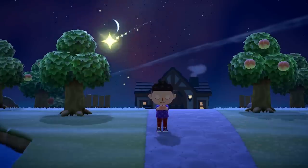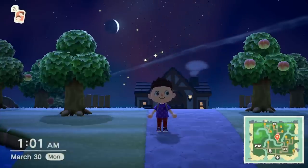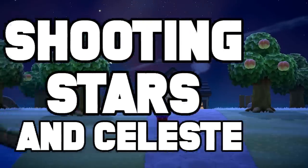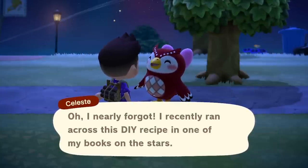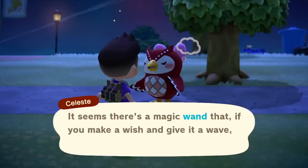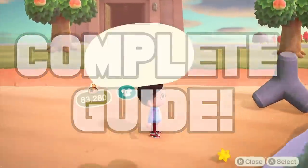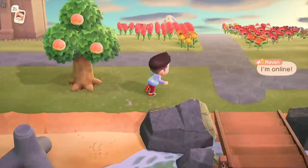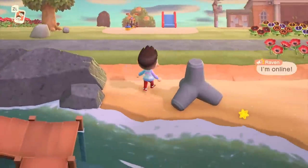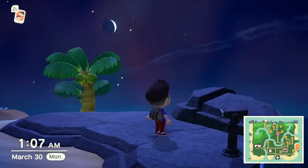Now that everyone has welcomed a few villagers to their island, paid off their initial mileage debt, and become a master of DIY, the hotness for Animal Crossing New Horizons revolves around shooting stars, star fragments, and Celeste. Today that is what we're talking all about. There are lots of bits and pieces of information floating around, but I'm determined to give you one comprehensive video that encapsulates all of it. We're talking about shooting stars, meteor showers, Celeste, star fragments, the different types of star fragments, what you can build with them, and how it works — as well as alternative methods to see shooting stars, how they can happen without meteor showers, and how to work around not having Celeste appear on your island.